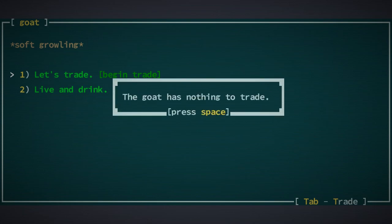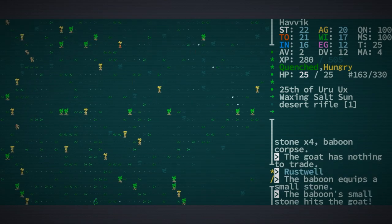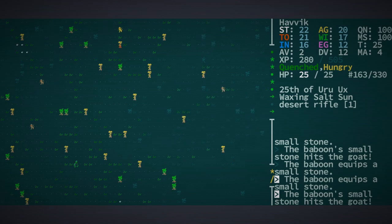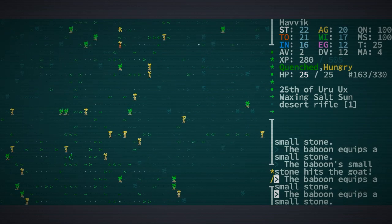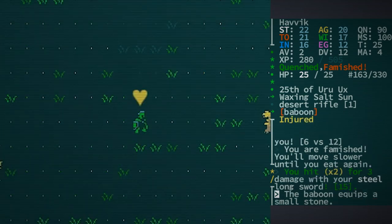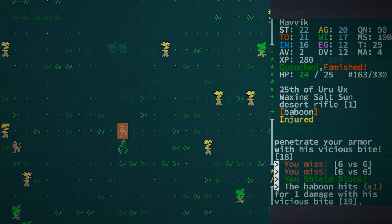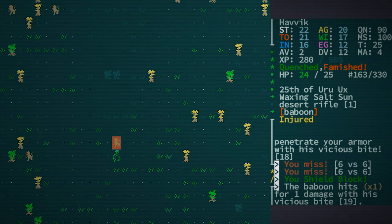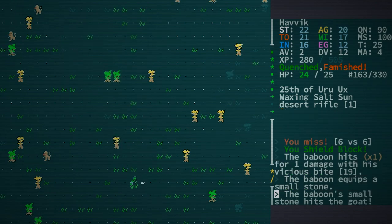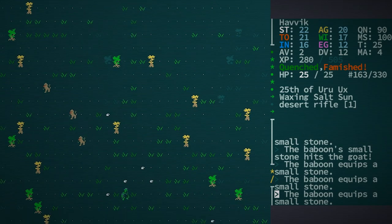We can trade? Soft growling — nothing to trade. Live and drink, friend. I know we can force an attack, but they're actually fighting a goat. We know there's a couple of baboons. You are famished — that's fine, we're going to move slower until we eat again. We're actually able to stab one with our longsword, and as he crashes down with a fist it clashes against our metal shield. We take another swing for free without having taken any damage. Suddenly we're getting surrounded slowly. We block again but still take one damage from his bite. There are three of them.